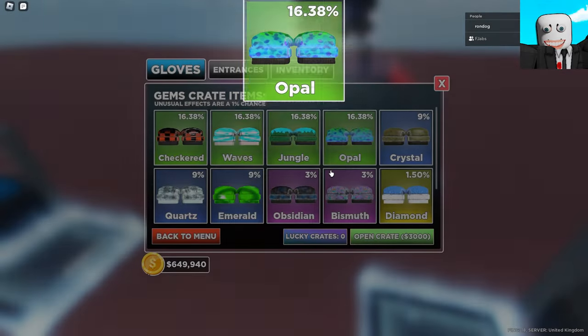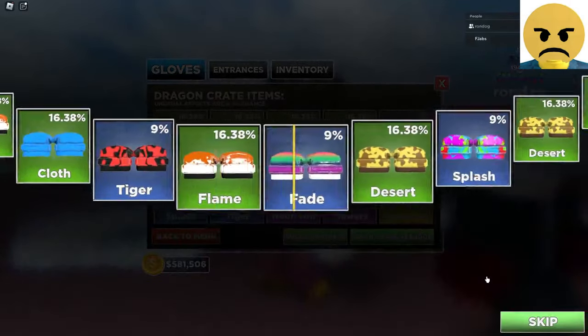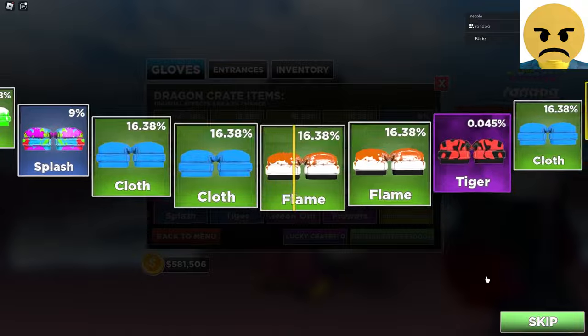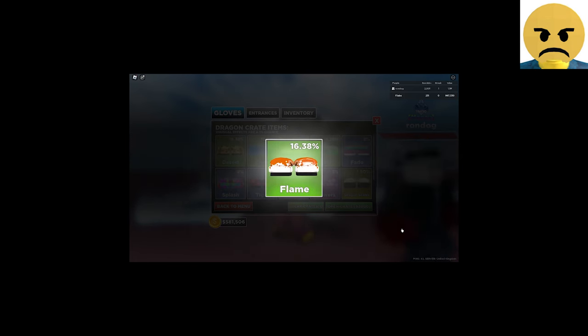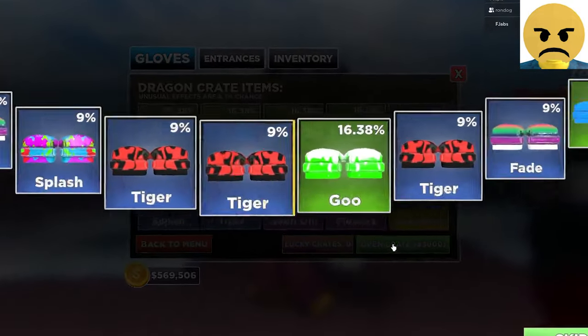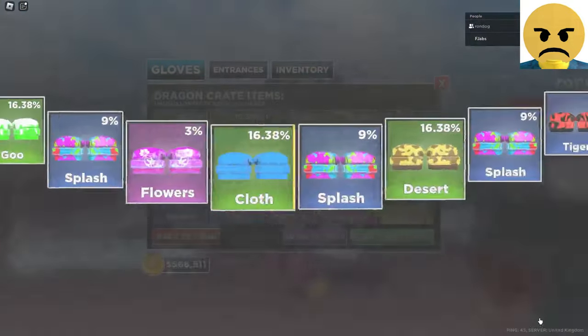Oh, right in between two. That would have been so good. Let's open our first one — leave it as a roller, obviously, and hopefully it's good. That would have been insane for the first one. Tiger Unusuals would have been a crazy start. We got close to an unusual the first time. Hopefully we can keep that luck going.